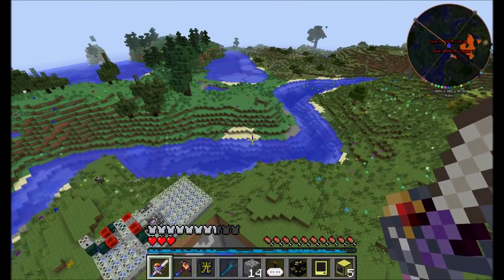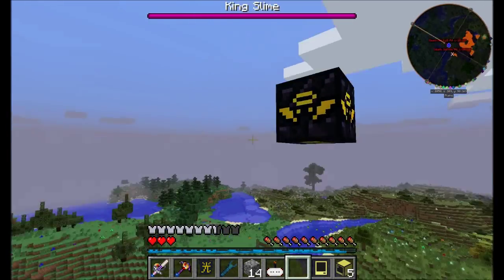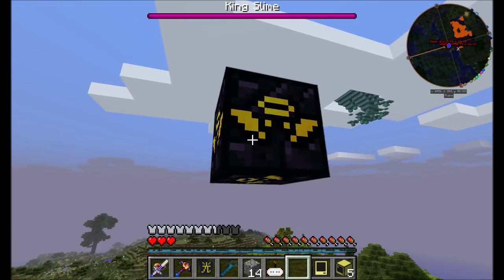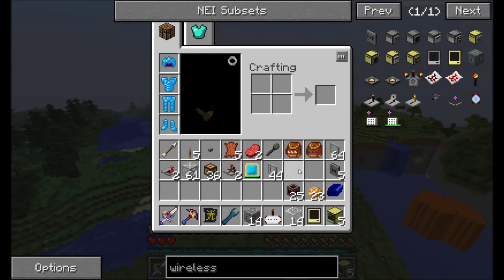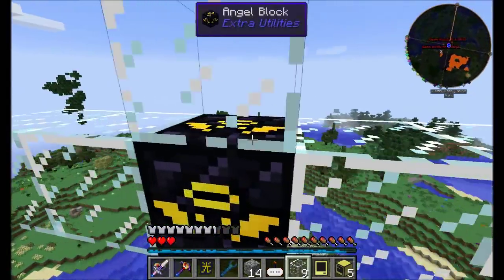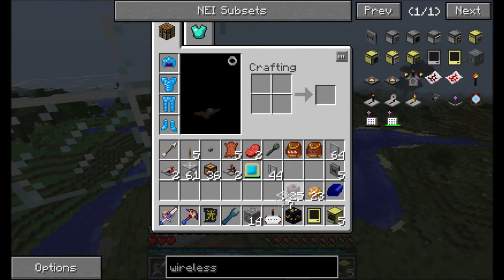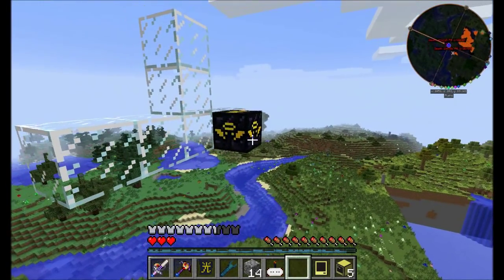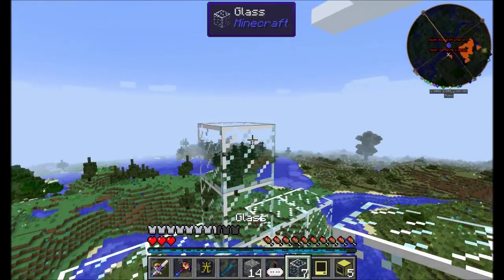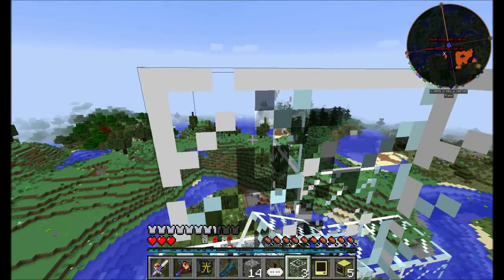Before we do anything I'm going to get up in the sky and place down an angel block. What's cool is you can place an angel block without needing another block nearby to place it on. It also has no breaking damage, so you can just click it and it automatically goes right back into your inventory, even from a distance. I love angel blocks — they're super useful.